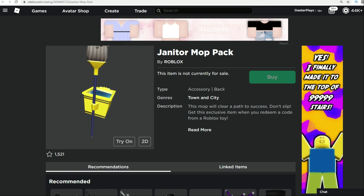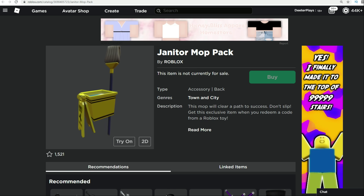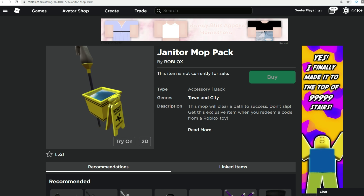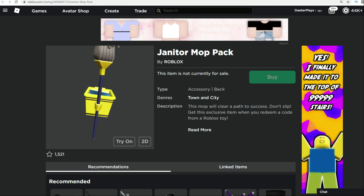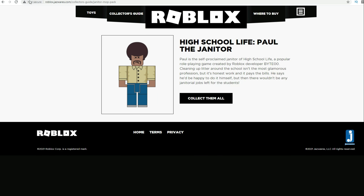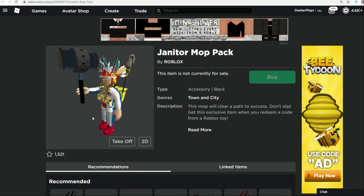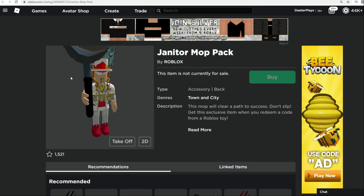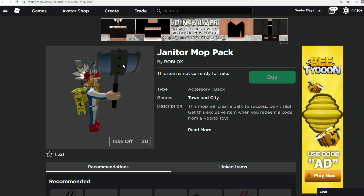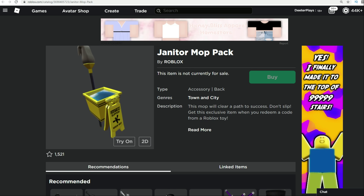as always, I want to let you know that during this video, I'm going to say 12 digits, and the person who gets those 12 digits first and enters them at roblox.com/toys/redeem is going to get this item right here, the janitor mop pack. This is something that goes with a specific item, it is the High School Life Paul the Janitor, and this is what it looks like when you're wearing it. It is a little back item, so you'll get ready to go and do some cleaning. The first number is 4.